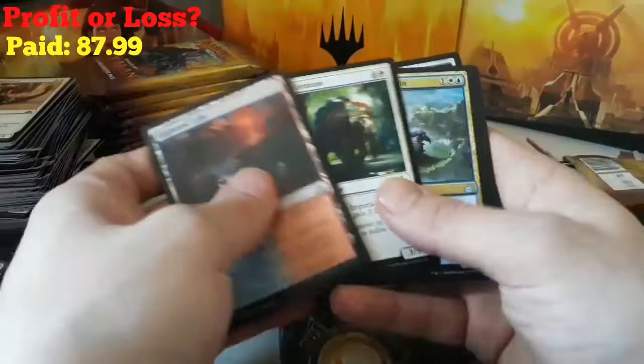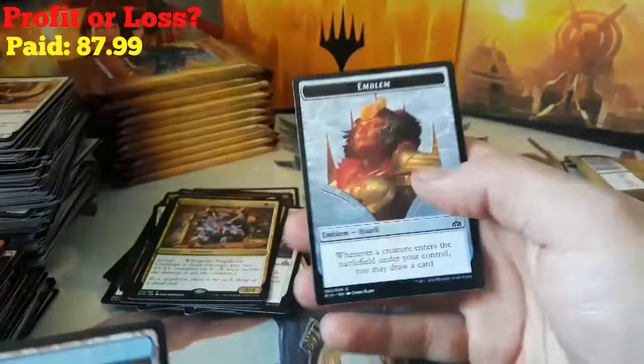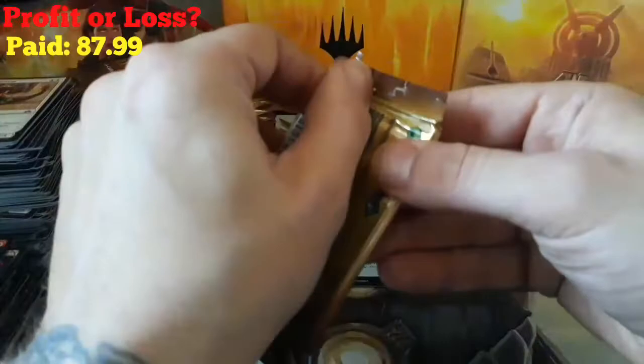A Highland Lake, Imperial Ceratops, Resplendent Griffin, and a Siegehorn Ceratops. We got a foil — a Jungleborn Pioneer — and an Island and another Huatli Emblem. Final stack, guys. Bear with me, let's get through it.